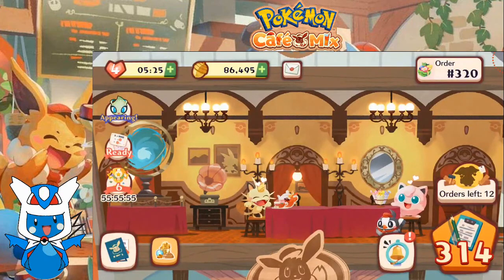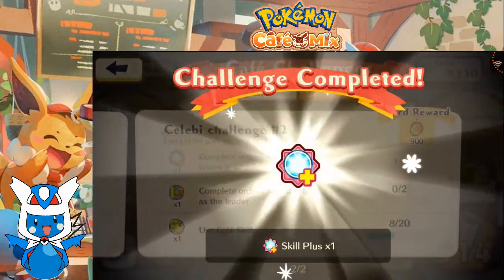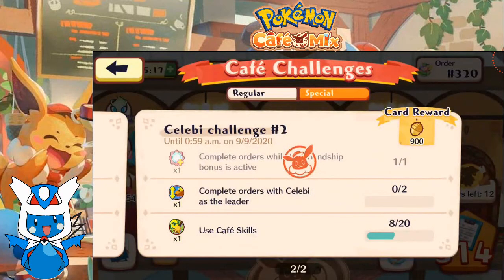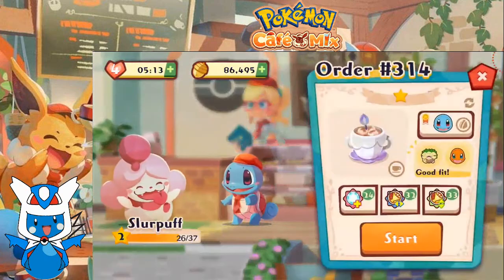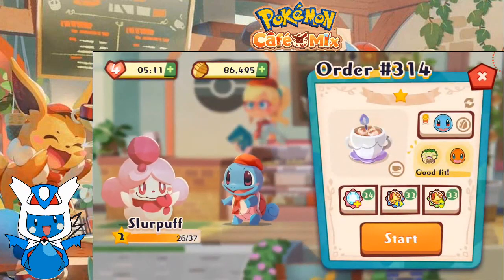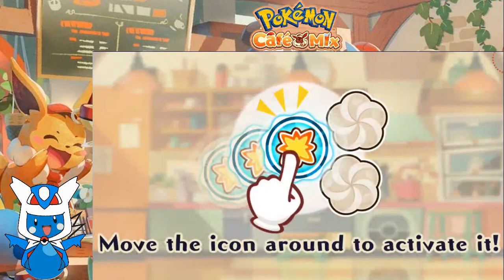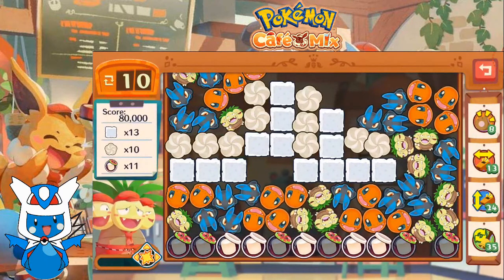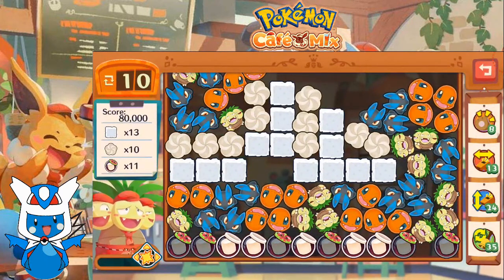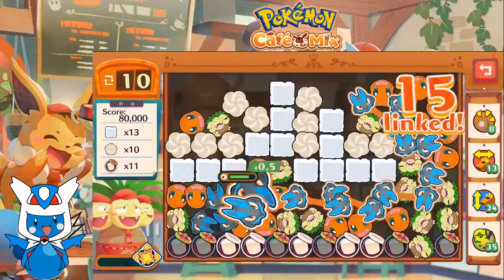That brings us to order 314. Got an order complete with a friendship bonus active, so we're getting a skill plus. Nice! Slurpuff wants some cocoa — Exeggutor, let's serve it up! Marshmallows, sugar cubes, and dollops of whipped cream. Pretty standard.